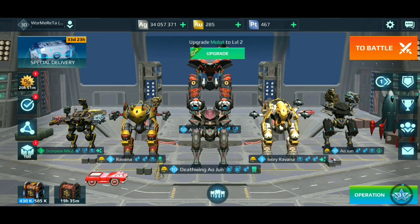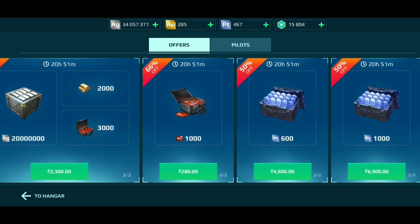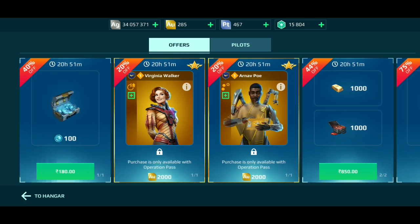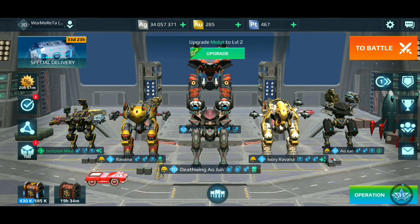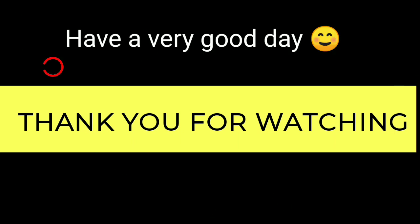I'll give you a tip: try to open crates at different times of the day — specifically times when people are generally sleeping and not playing much, when the lag is low and matchmaking is good. Also try opening 1,000 chests at one time; you won't always get good rewards, but sometimes you can get very nice rewards from bulk openings. Thanks for watching!